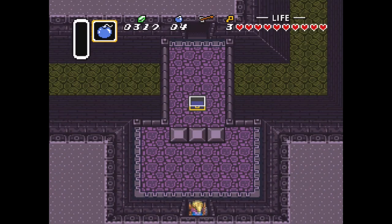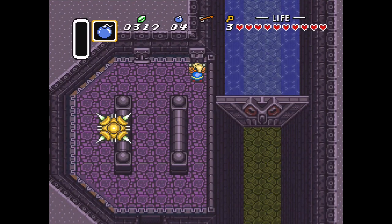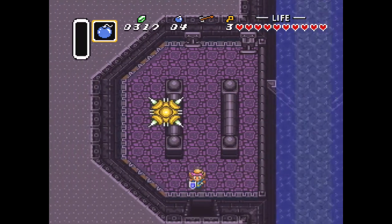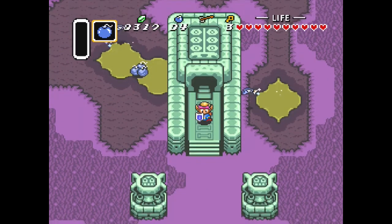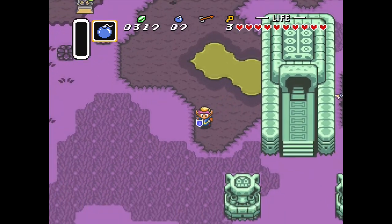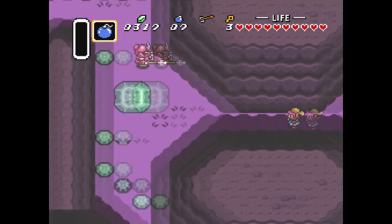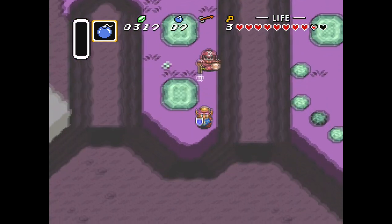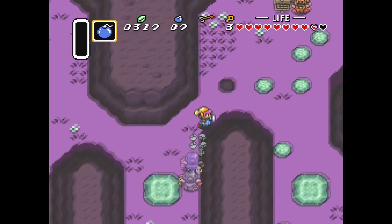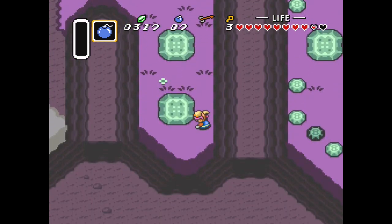Is it still what it's supposed to be? It is still what it's supposed to be! There's treasure under the water. I've played through this a couple of times and this is never what it's supposed to be — always made me wonder how this water thing worked. Oh, bombs — of course it's bombs. Gross water. Oh hey, there's actually a couple of places I can go over here. Why are those guys so fast? I did not think I was going to get away from that.